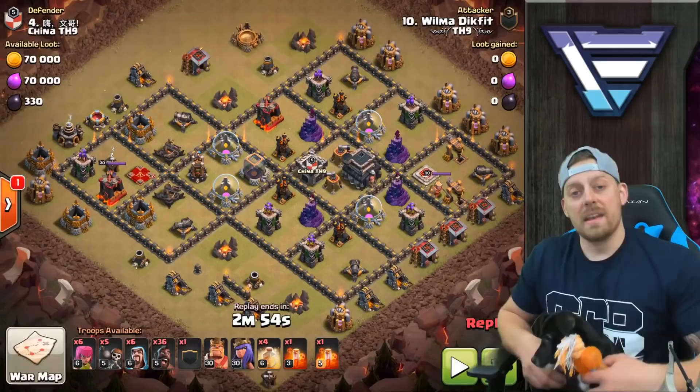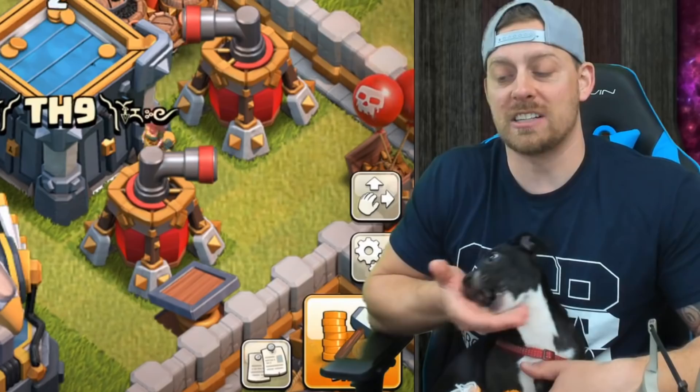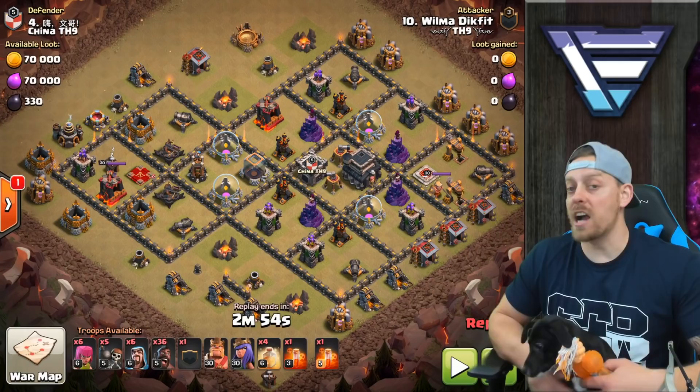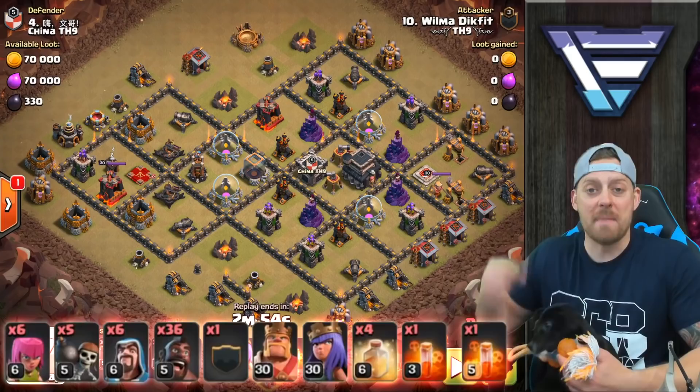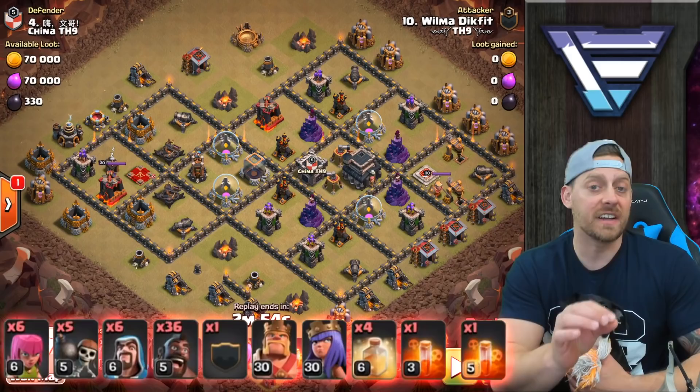Now, in today's video I have three different hog rider attacks for you, and they are all very different — all at Town Hall 9. In this first one, we have Wilma coming in with a mass hog strategy. It's also worth noting that everything does not go perfect in all these attacks, so we can talk about how you can recover from a mistake, or if those wall breakers don't actually make it to the wall, what you can do.